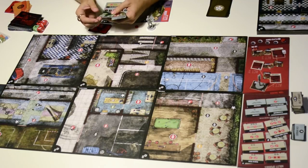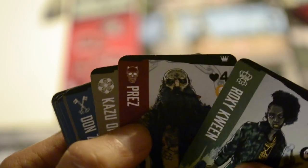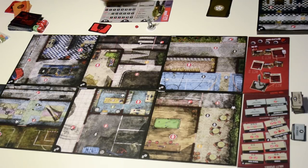Now let's go to the bosses. This is the boss card deck and you should be looking for the four big bosses — the ones with the crown symbol on the top right corner. Find all four of them and set them aside for a second.